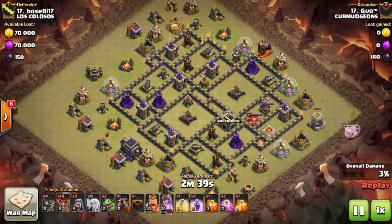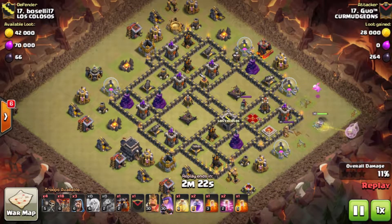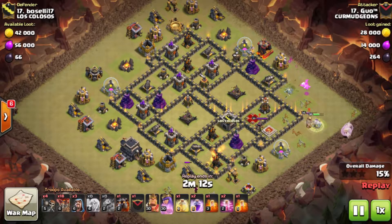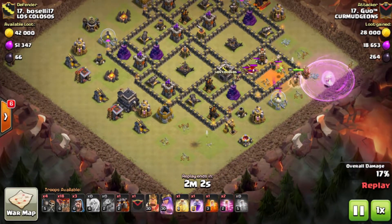The next attack is the host's own Queen Walk around 3 o'clock, with the goal of taking out the enemy Archer Queen, the CC, and the king. He drops his first baby drag but it gets taken out by a seeking air mine. He drops a second one and the baby drag does a good amount of work helping keep the queen on track by taking out the enemy queen, king, and CC.